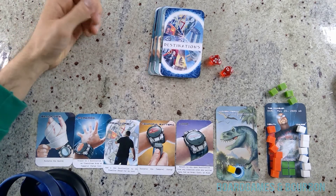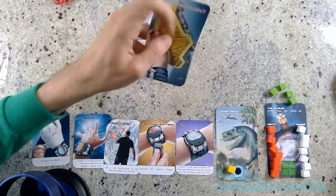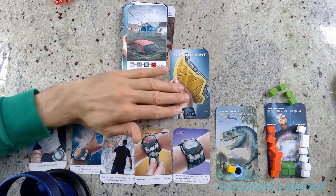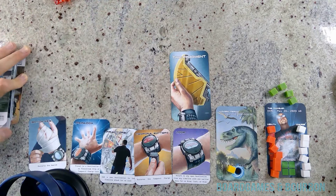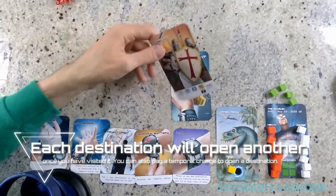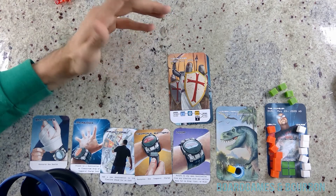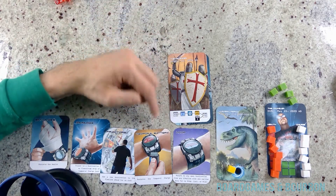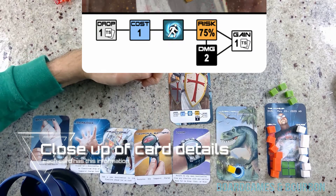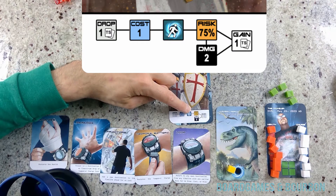Now we've got to start moving through time. When you start here in the Jurassic period, the first thing you do — look at that, I pulled a time fragment! Sometimes the first place you go will have a time fragment in it. When you go to the Jurassic, you open up your first time period. In this case, our first time period is the Crusades, and it's in 1096 AD. That might come into effect if I want a time loop. Drop means if I want to go here, I have to get rid of one of the cards in my hand. It'll then cost me one of my charge cubes.